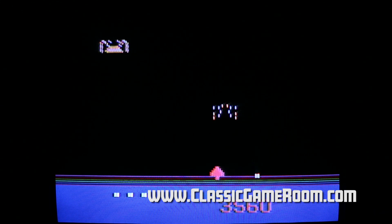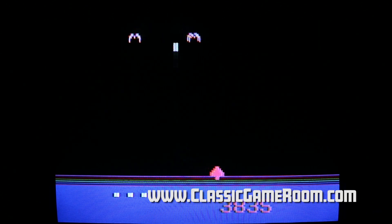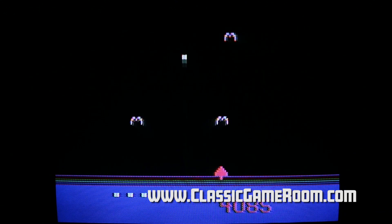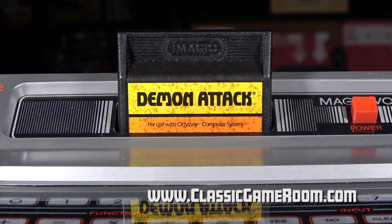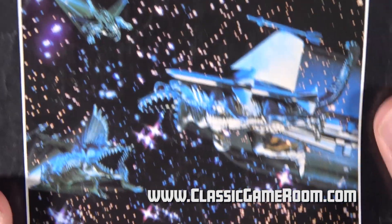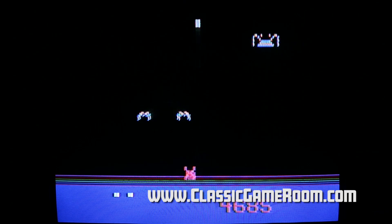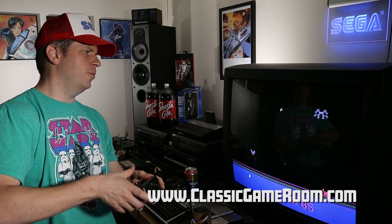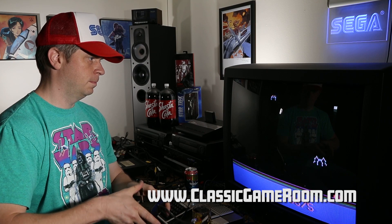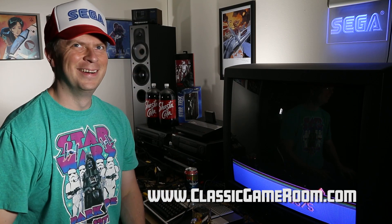The weird, proprietary Magnavox Odyssey 2 games with their incredible artwork are the reason to buy an Odyssey 2. It also has its own built-in keyboard, and the games have handles — sadly this one does not. If you have an Odyssey 2 and you're serious about collecting for it, I'll recommend Demon Attack; otherwise just pick up Demon Attack for your Atari 2600 or Intellivision.